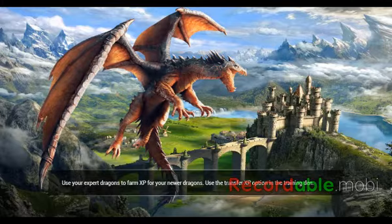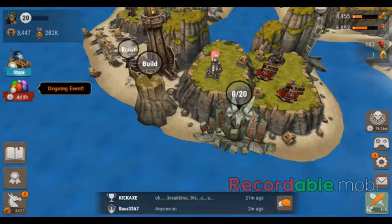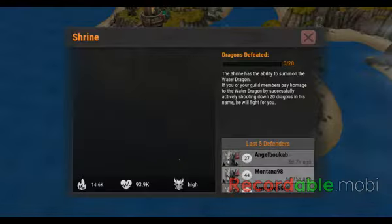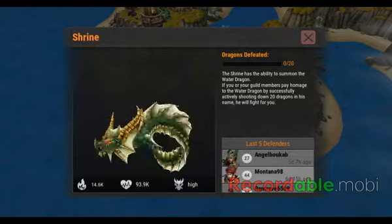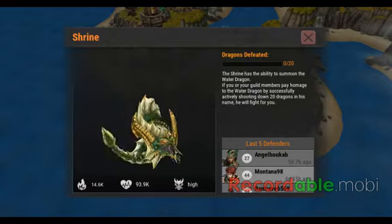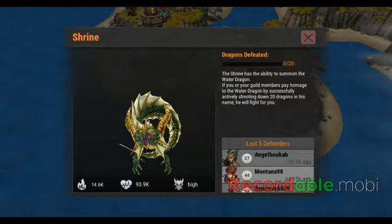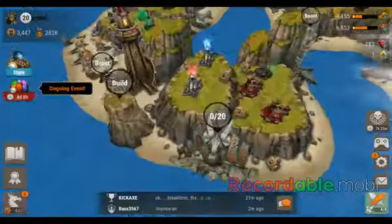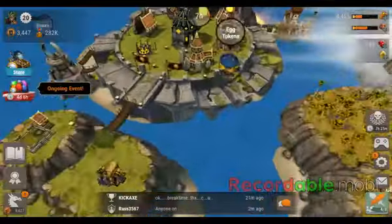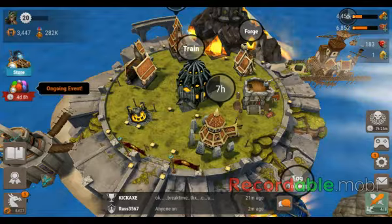How about my dragons? There's still more things to show you. You see this? This is a shrine. If that gets to level 20, you get this dragon. But you can only use this dragon twice — then it goes back. Well, I'll show you everything that I know. Make sure you like and subscribe, and I'll see you later. Bye!